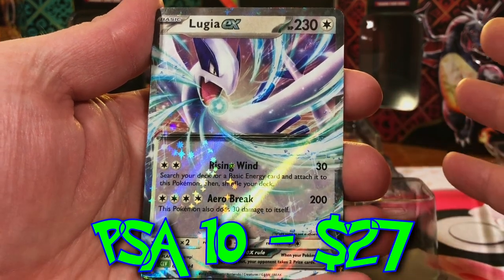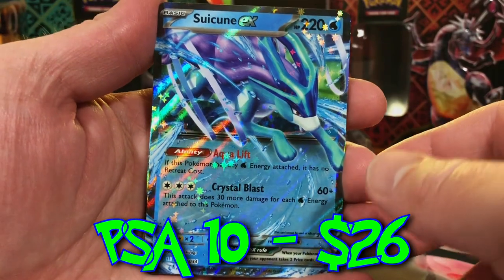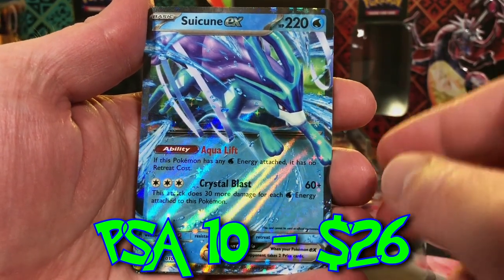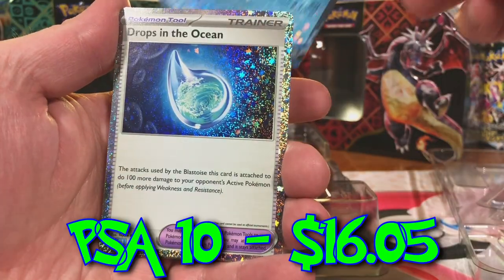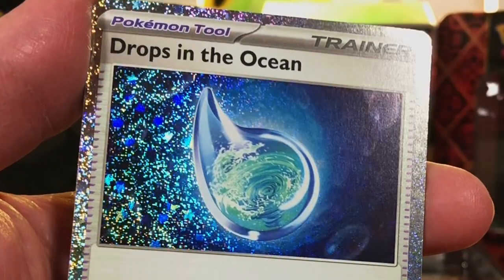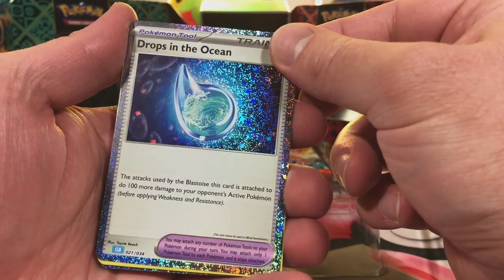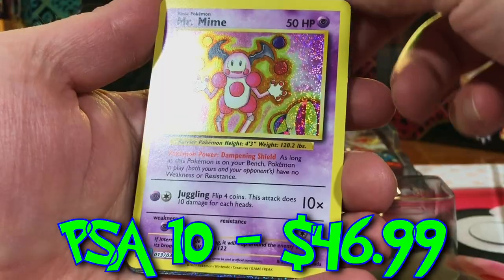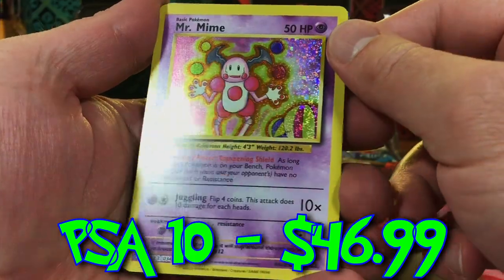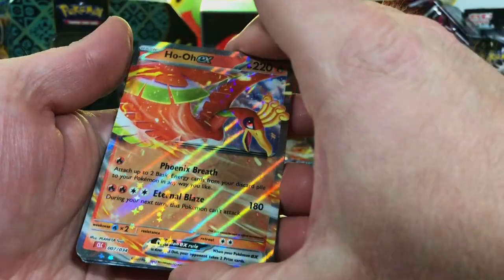Love me a Lugia — this artwork is fantastic. And of course our Suicune EX. Love me Gen 1 and Gen 2. Excellent. And Drops in the Ocean — man, look at that. Who knew a box this small would have so many surprises in it? Gee whiz. That's funny — a Mr. Mime. Look at that. Nice. Wow, nice selection there.